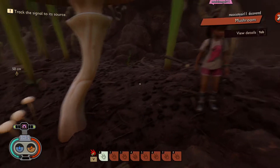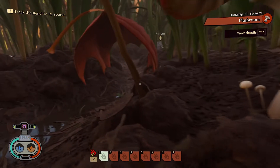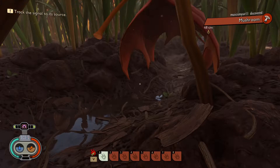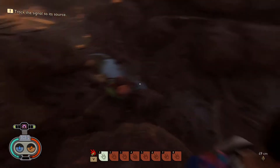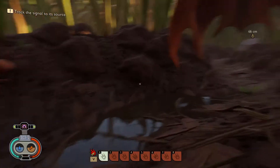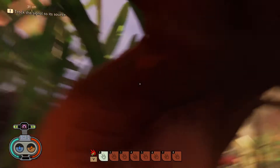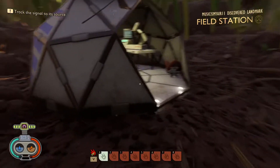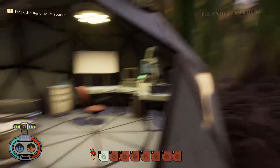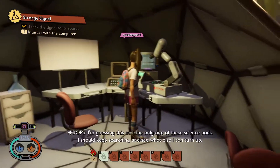Now you see the thing on the bottom left corner with the water and the food? The blue bar beside the water is your energy, and the red one is your health. It looks like we found a base right over here - it's like a field station. Go to the base, go to the computer.